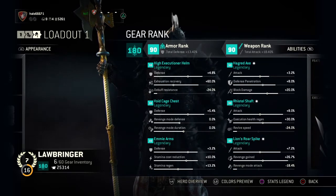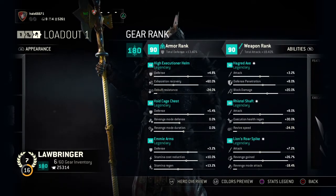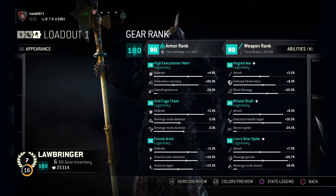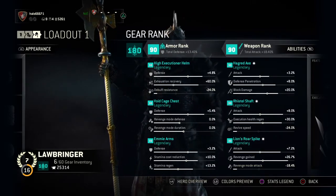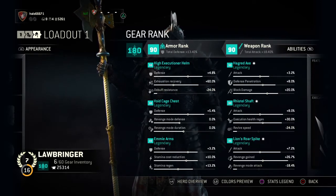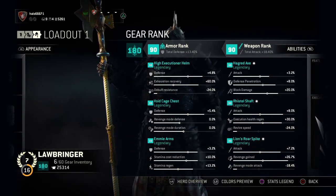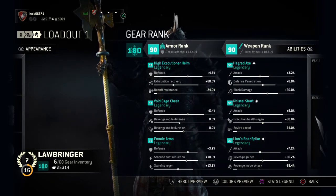On my High Executioner helm, I didn't really care about debuff resistance because I think it's just useless overall. Exhaustion recovery is very important, especially if you're getting attacked by classes like Lawbringer, Centurion, or Conqueror that drain your stamina. That's why exhaustion recovery and defense are my priorities on the helmet.